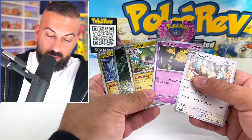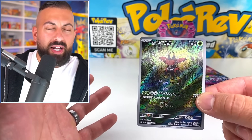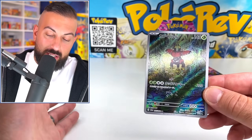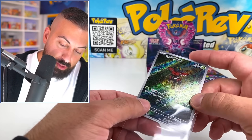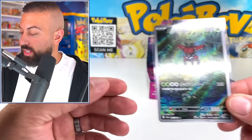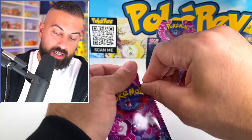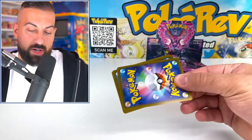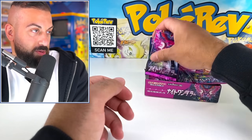Especially with Scarlet and Violet now getting a holo and two reverses. We got an art rare — not saying illustration rare, that's the English term. In Japanese it's 'art rare.' I got to change it up. There is Tarountula as an art rare in this set. I did the whole intro saying illustration rare too, but it's basically the same thing, just different in different languages.